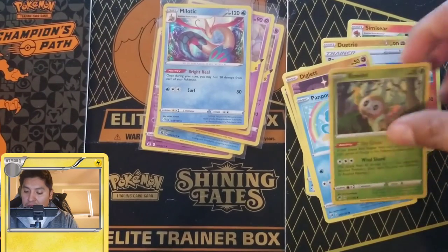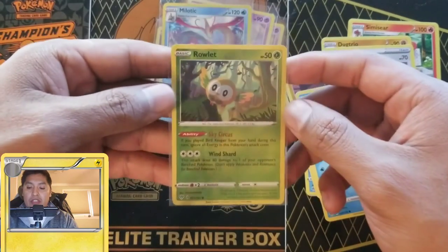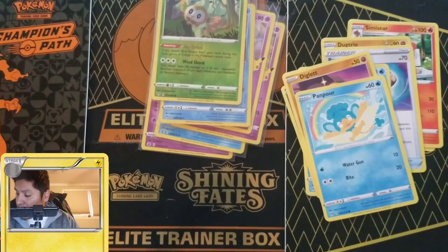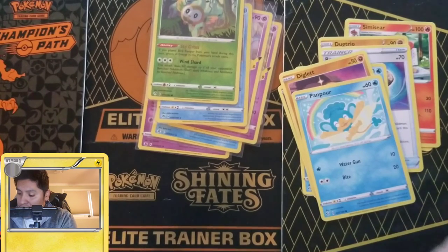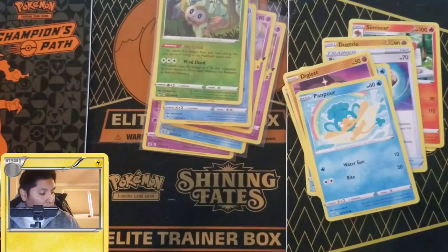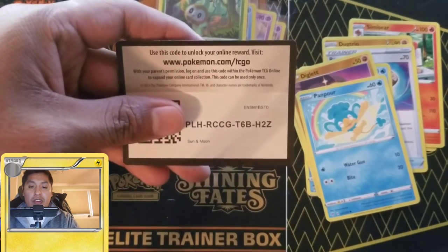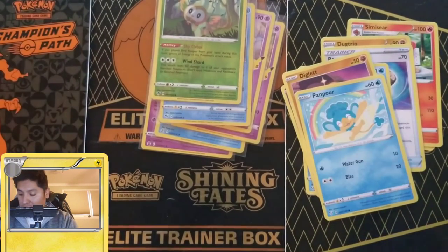I definitely put these in a binder and maybe in one of my videos I'll show you guys my binders. Alright, let's open up this other Darkness of Blaze pack. Here we go — and I did want to give you guys a code. There you go, Sun and Moon — good luck guys with that code!